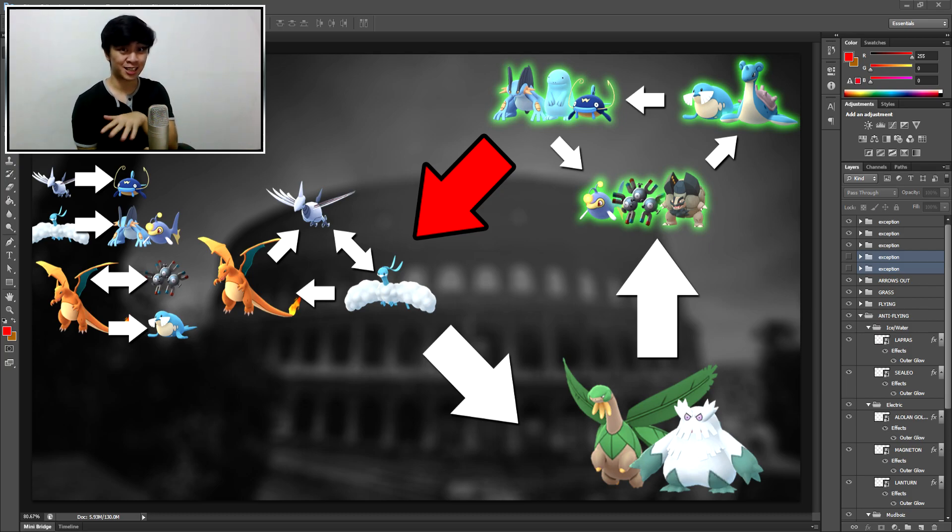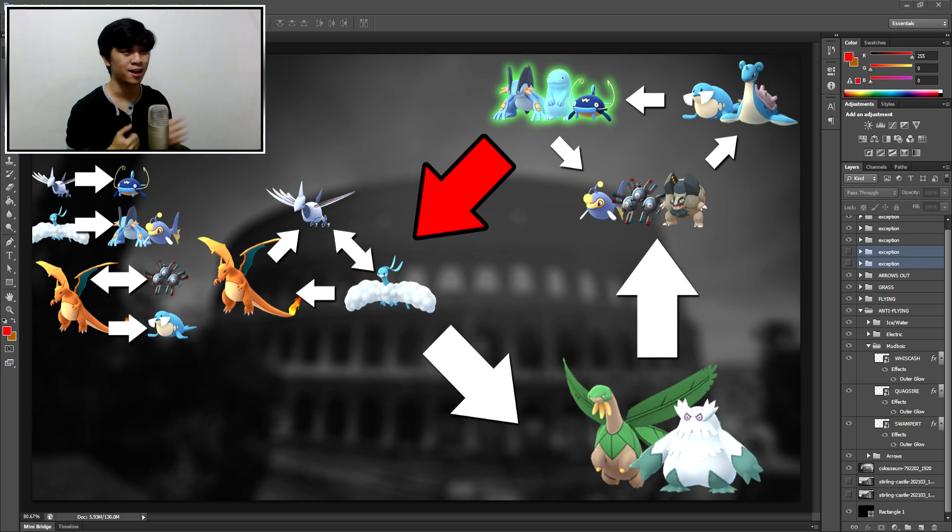If you look at these exceptions plus the groups over there, you can see that there's one Pokemon out of each of the three mini-groups that beats all three. Let's talk about the Mudboys first — they're solid, pretty good choices, each one definitely a side grade. If you want to beat all three — Skarm, Charizard, Alteria — you go Quagsire, but you don't want to use the usual Mud Shot, Earthquake, Stone Edge. It doesn't work.